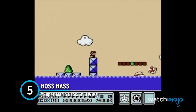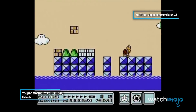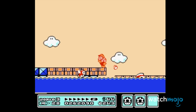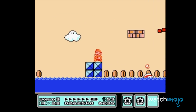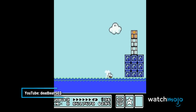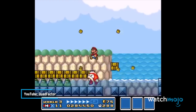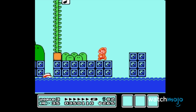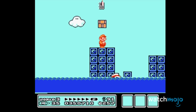Number 5: Boss Bass from Super Mario Bros. 3. This enemy is the closest thing to the movie Jaws that the Super Mario Bros. franchise has ever seen. Basically a larger version of a standard Cheep Cheep enemy, this increase in size definitely spells out an equation for double the trouble. Boss Bass swims on the surface of the water, waiting for the player to make a mistimed jump so it can move in for the kill. Don't rely on those power-ups to help you either, as they don't stop Boss Bass from chowing down on you. Best to keep your head above water and keep moving.